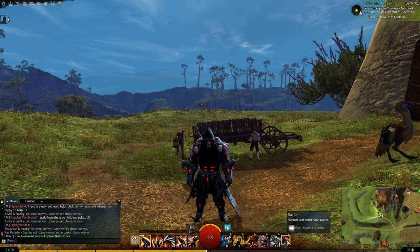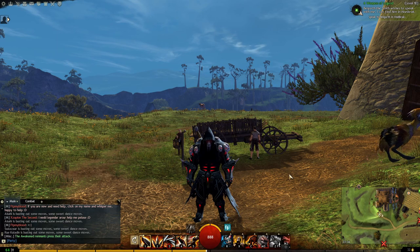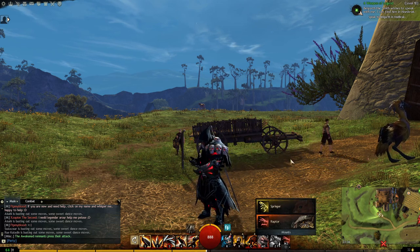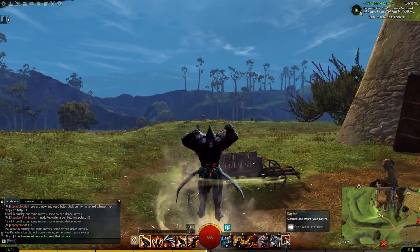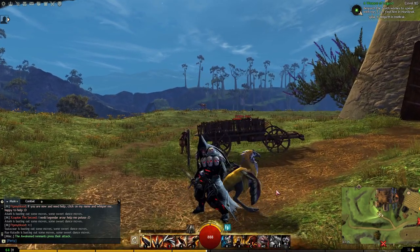Over on the right side, we have the mount button. This one is not for free to play players — if you have a free to play account, you cannot use mounts. You need to have the expansion called Path of Fire, where you can unlock up to eight mounts. When you press this key, you will summon your mount and can dismount again. Each of the mounts have different spells, which is pretty cool.